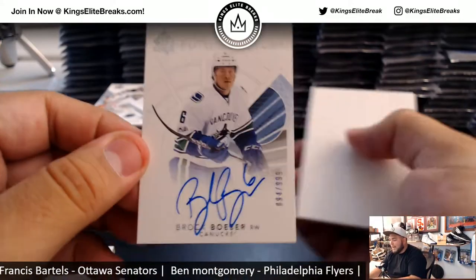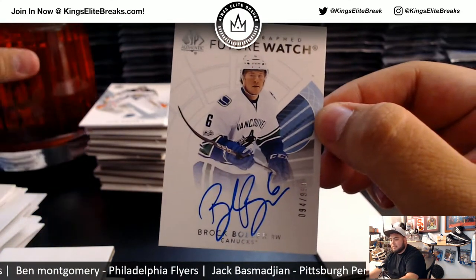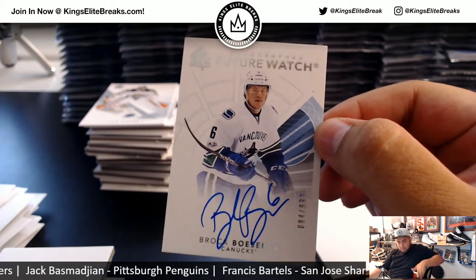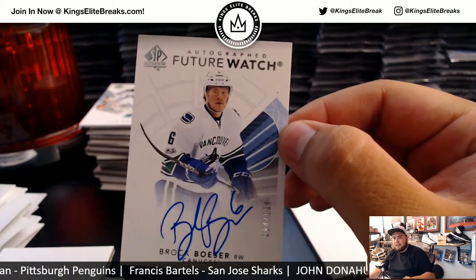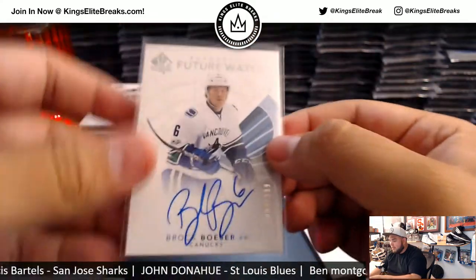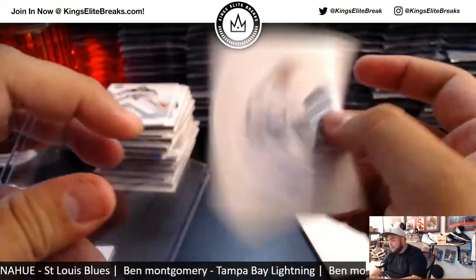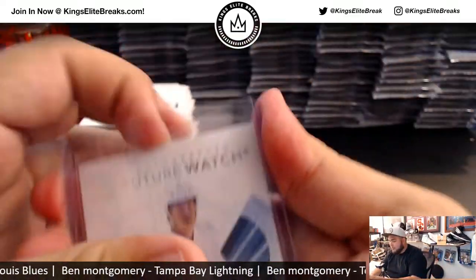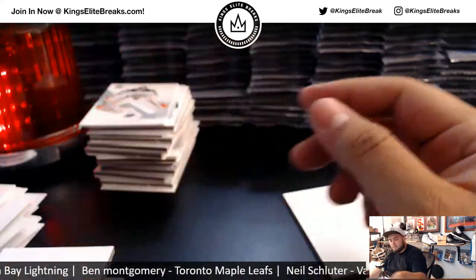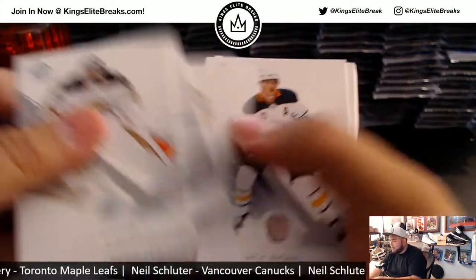Wow, right off the bat — look at that. Future Watch autograph. Brock Besser. The battery's low on the horn, but we can still flash the light. And that is 94 of $9.99 — Brock Besser. So they go with the Canucks, box one, right off the bat. Boom. Done.